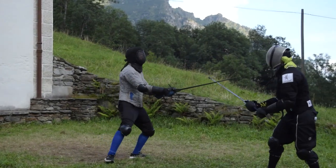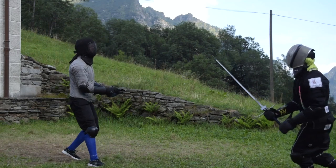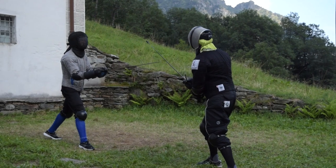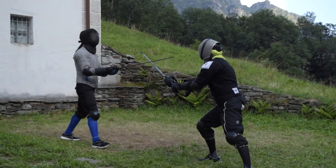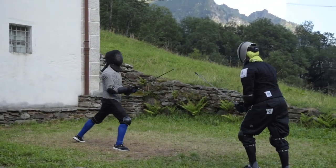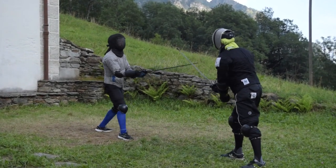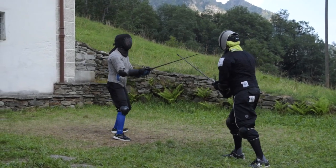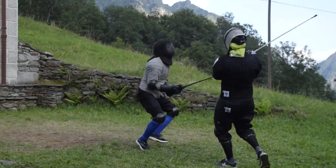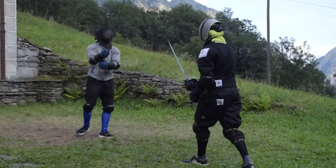Today we are going to look at sparring, which is the most important testing ground for your skills. More specifically, I want to show you four different types of sparring you can use to work on specific aspects of your own fencing. The first kind of sparring is the most common one, which broadly follows these unwritten rules: the fencer who scores first in a clean way is the winner, a double is generally considered a failure, and getting hit means losing. The fencer who gets hit ends any action they were landing.